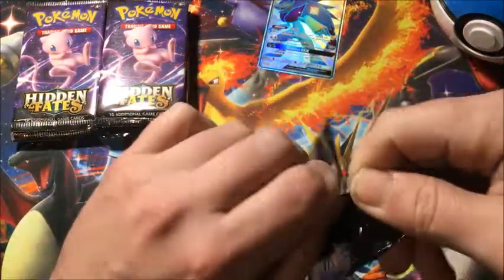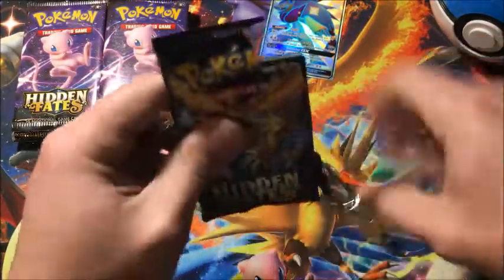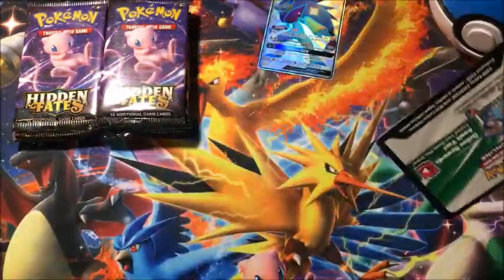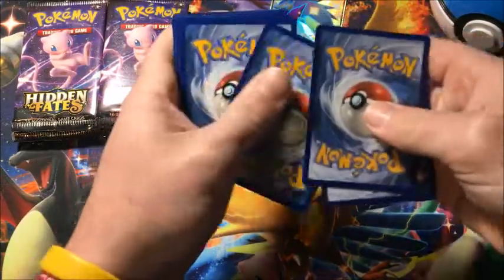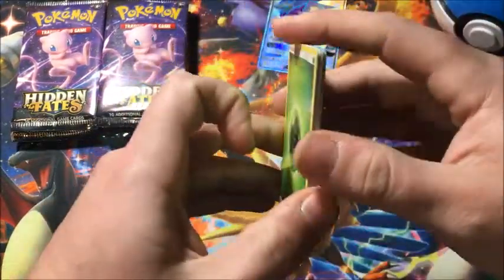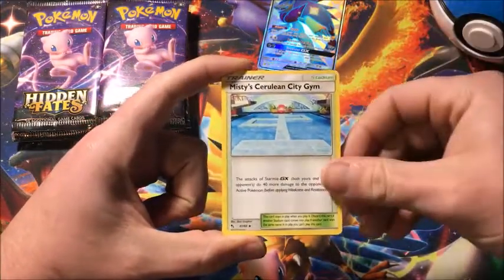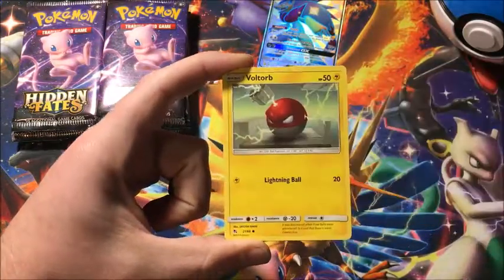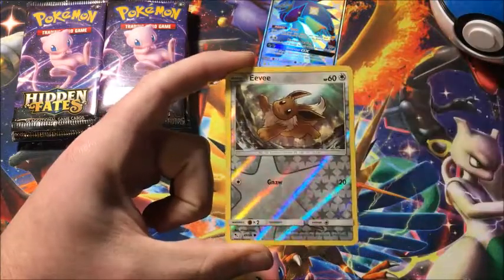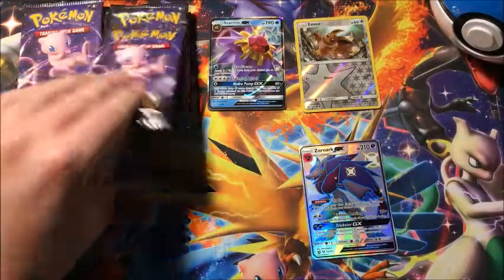Let's get right into it — hopefully we can get some cards to get us one step closer to completing the set. This box has a little special place with me too, because I pulled the shiny Charizard out of the Great Ball box before. So it's a little special. First pack: we got a reverse Eevee and the rare is an ultra rare Starmie GX.